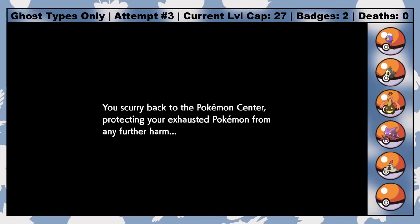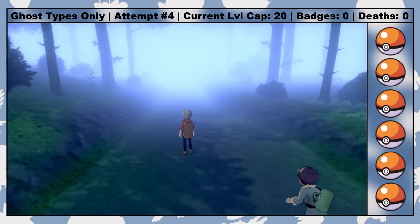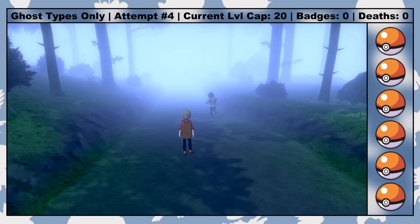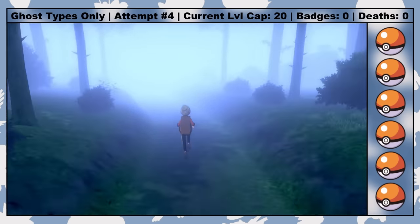This is just another example of how game knowledge is basically the best skill you can have as a Nuzlocker. Unlike the previous wipes, I have to do a full reset here, which means I need to sit through the entire first part of the game all over again. Meandering through the Slumbering Weald with Hop for the second time really makes you question your life choices.